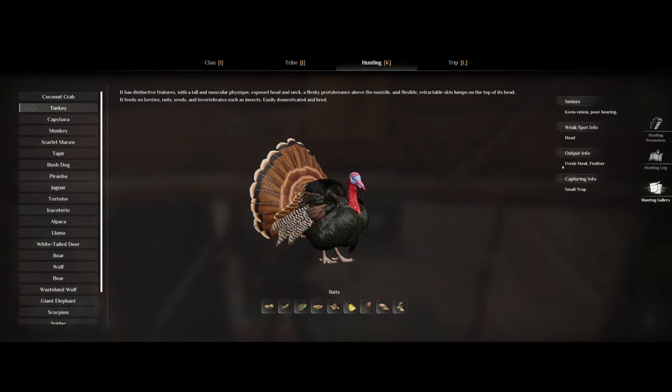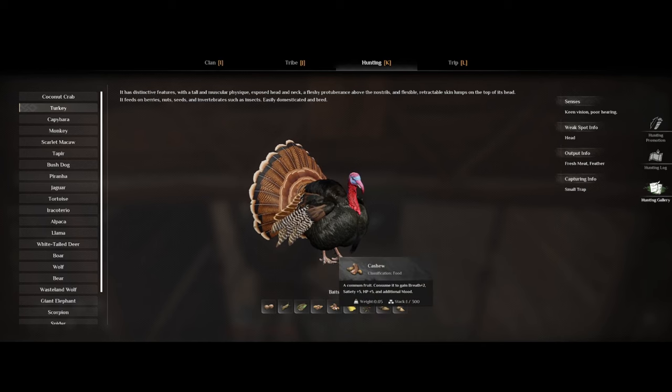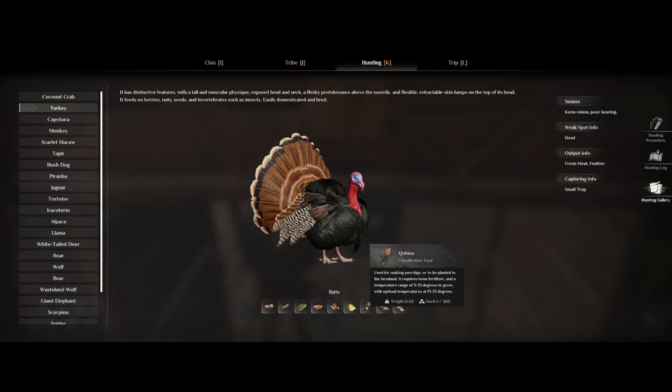To capture the turkey you will need some small traps and also some bait. There are quite a few options to pick from early on: locusts, nuts, or even cornflour, which you can get from grinding corn.